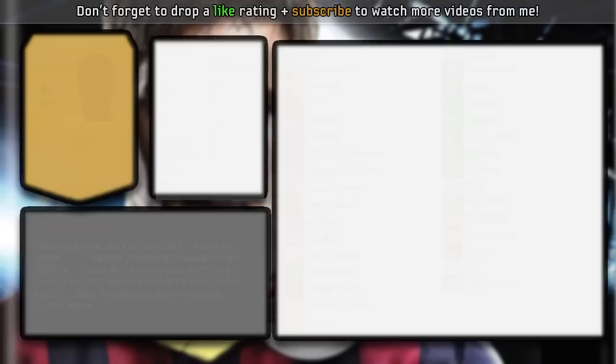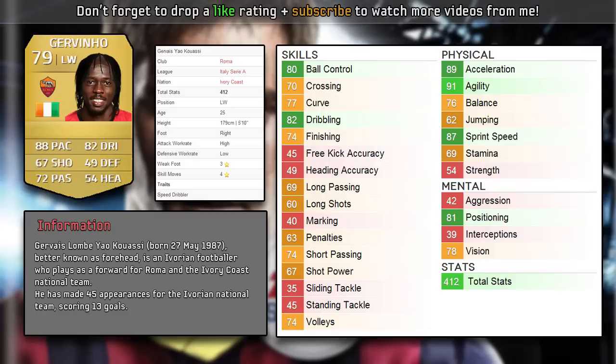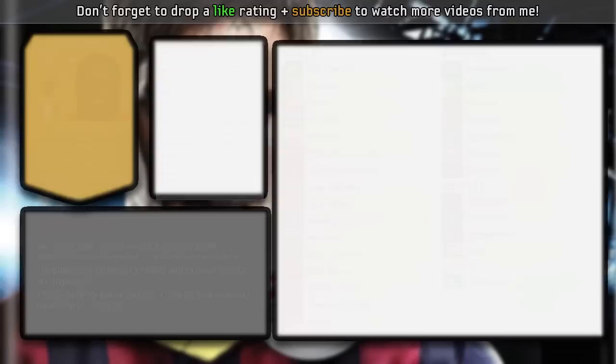Moving into the second player, we have Jovino — a former Arsenal player, and I'm an Arsenal supporter so I know he's decent on the game even if he wasn't great in real life. He's got some really good stats: 4-star skills, 3-star weak foot, and the speed dribbler trait. He's very fast and pretty agile. He plays for Roma in Serie A, so hopefully I'm giving you guys players from different leagues so you can create different teams.